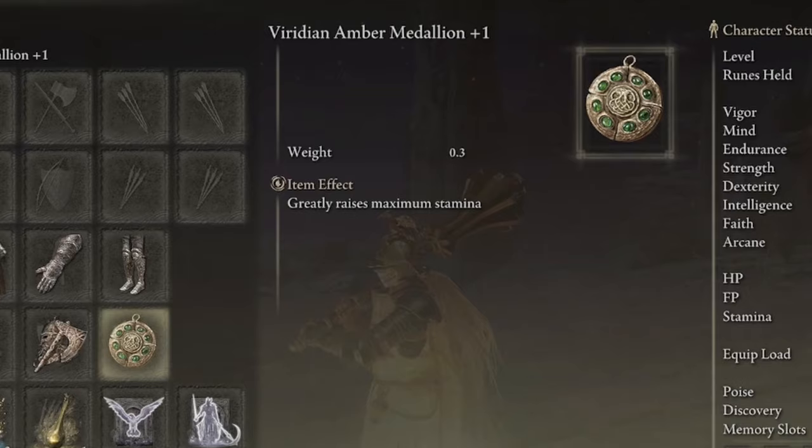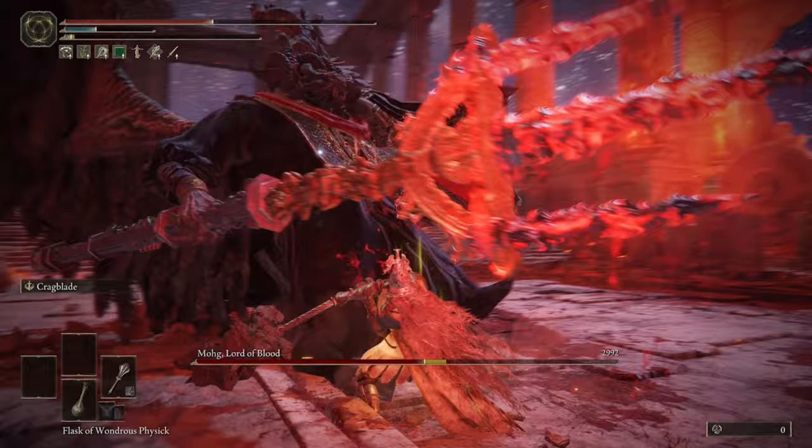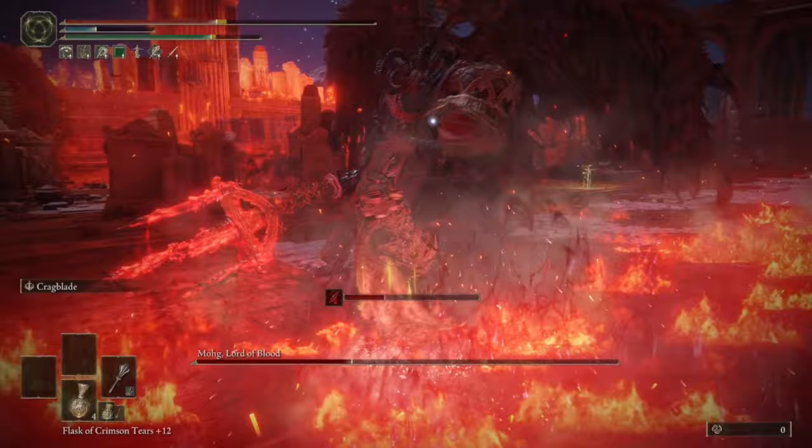The Viridian Amber Medallion +2 is just going to greatly increase our stamina. You don't have to use this specific talisman, but I would recommend using a stamina talisman, whether it's the Green Turtle Talisman or this one. Maces and larger weapons are going to eat up your stamina, and this is super important because it's going to allow you to keep swinging for longer and be able to roll out of the way after swinging. Overall, more stamina is a great thing for this build.